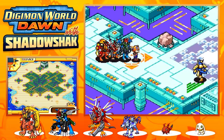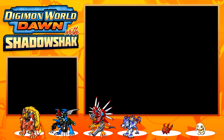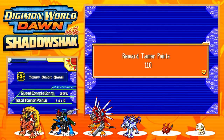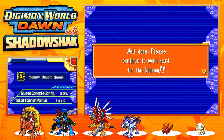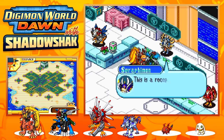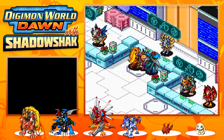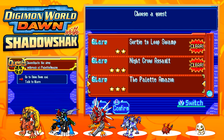We get a nice Timer Point and an XP Ring — equipping that will give us more experience per battle. I'll equip that for Digimon later on. Now we have to take on the next main quest, which is Palette Amazon. Let's go ahead and do that.